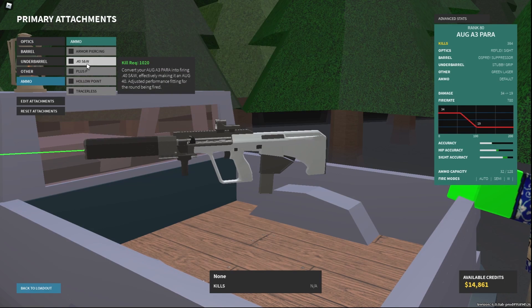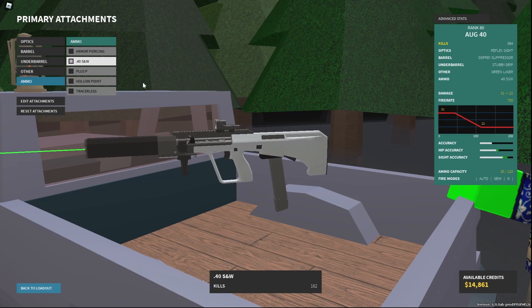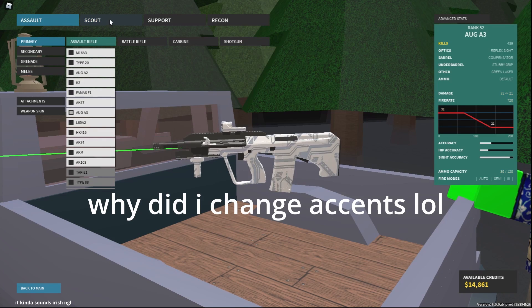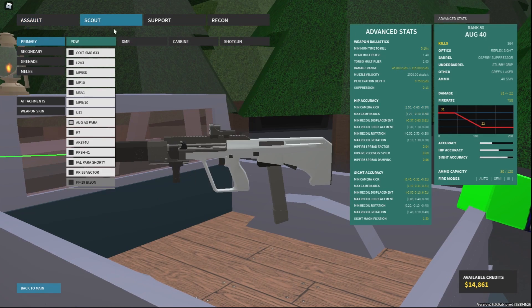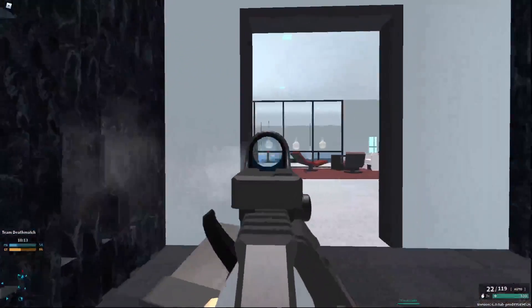I would say use long barrel on it, but with the long barrel nerf you're going to have to go for Osprey Suppressor. For ammo, there's actually the 40 SNW conversion, which effectively makes it a better AUG A3. It has similar damage, basically the same thing, but with higher fire rate and much less range — making it a balanced gun.